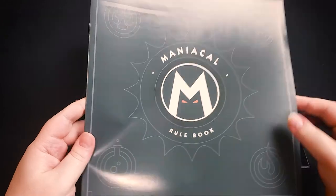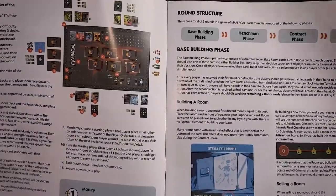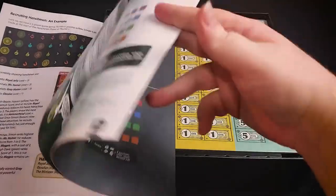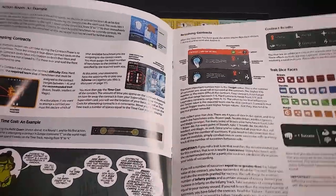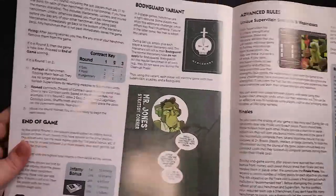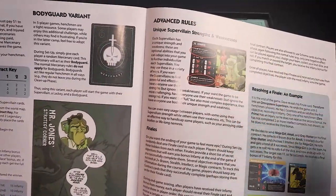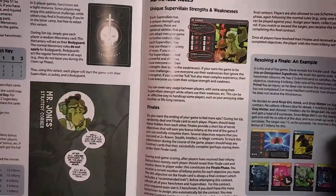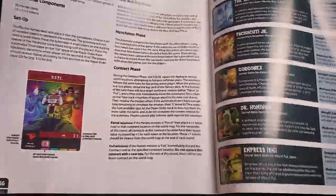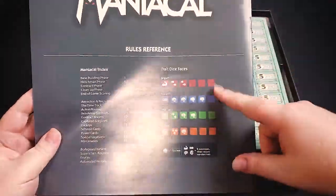Here we have the rulebook. At the back there are a couple of variants: a bodyguard variant as well as some advanced rules. Each of the supervillains has a special power and also a weakness, which they recommend you don't use in your first playthrough. There are also finales, which are events you can do at the end of the game for a little extra scoring, an automated heroes variant, and finally a rules reference on the back.